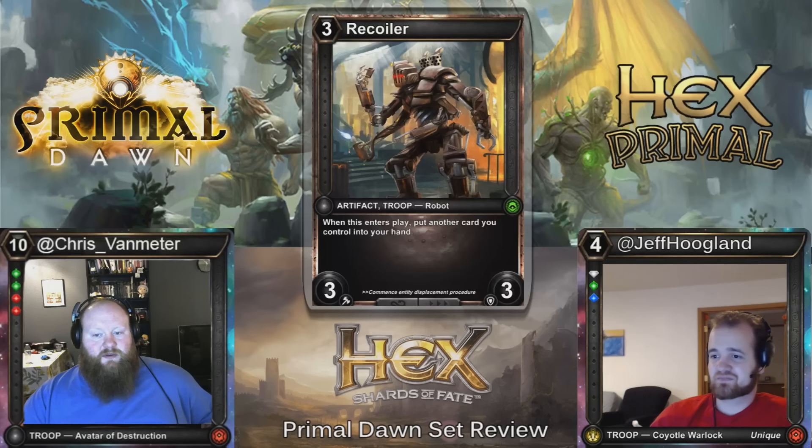Here we have Recoiler — three costs, 3/3. When it enters play, put another card you control into your hand. You can rebuy things with come-into-play abilities, or if you don't have any other cards, you just get a 3/3 for three. You can use this to rebuy infusion devices to get more charges, or rebuy constants to get more triggers.